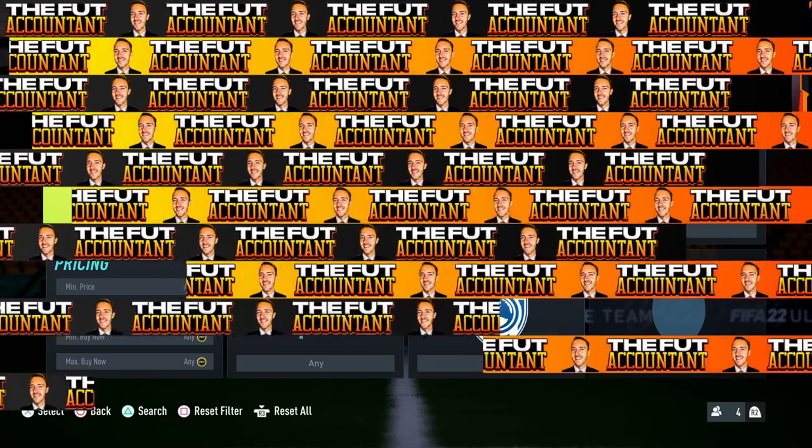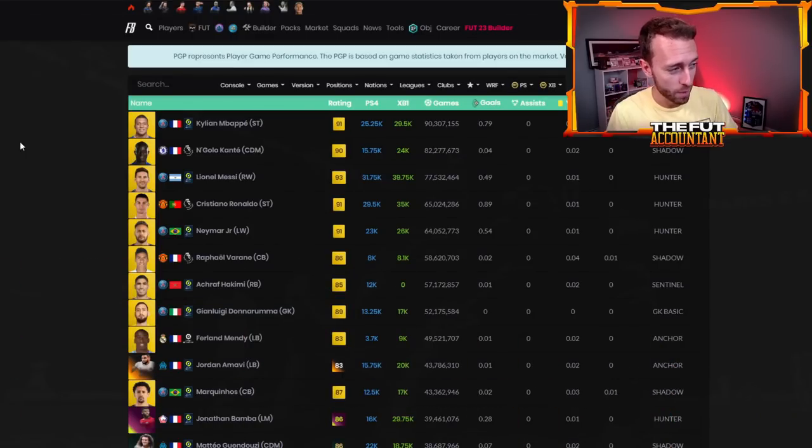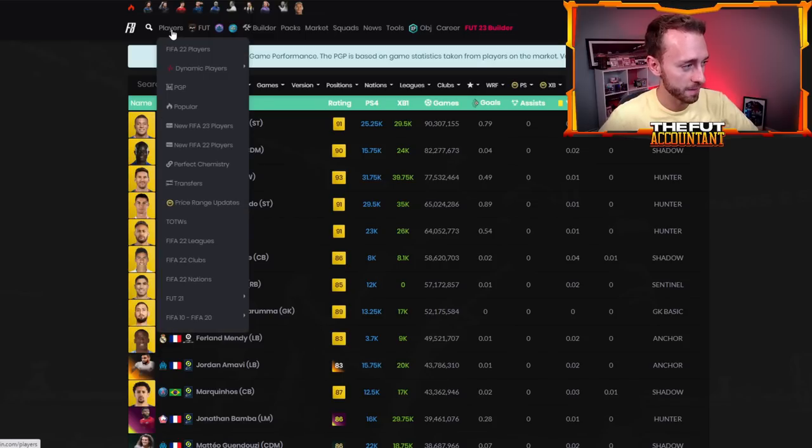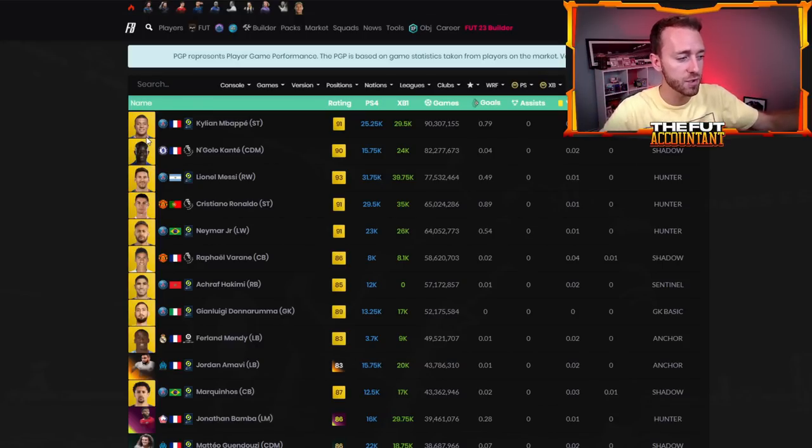I showed you Mbappe first because he is the front runner and it's not even close. The first most used player in FIFA 22 is Killian Mbappe. I'm getting these stats from Footbin — they have something called PGP, Player Game Performance. Under the players tab, you hit PGP and click on games, which sorts by number of games played. Footbin calculates this from market data, adding all card stats together to give you a number. It's maybe not 100% accurate, but it gives you a good idea of the most used cards.